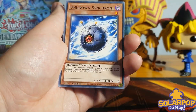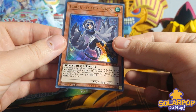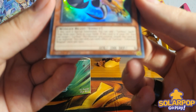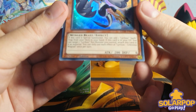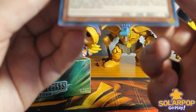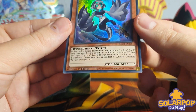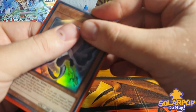We've got our Lyralisk, Speedroid, True Draker Phoenix, Unknown Synchron, and Lyralisk Celestine - Wagtail! If this card is special summoned, you can add one Lyralisk spell or trap card from your deck to your hand. If this card is in your graveyard, you can target one Lyralisk XYZ monster you control and attach this card to it as material. So again, it's working along the line of being able to search your card and stack XYZ materials.